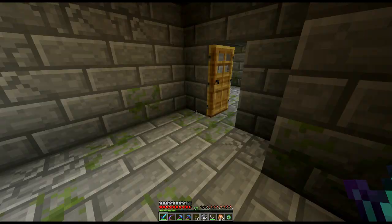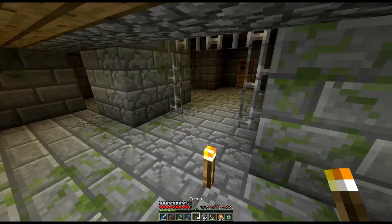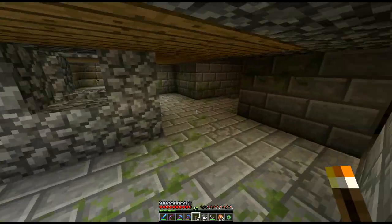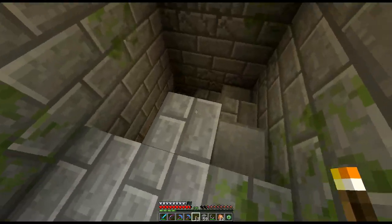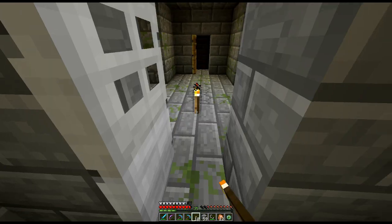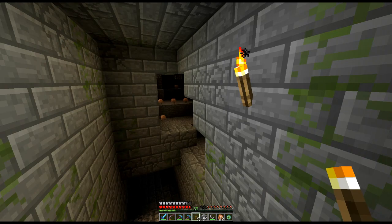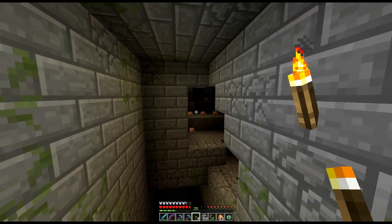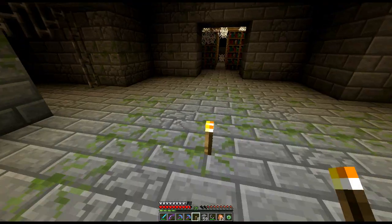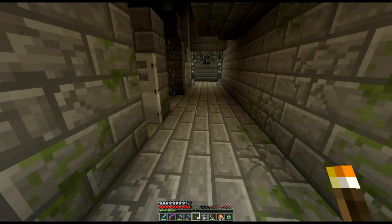We've gone through all that area, so let's go off in a different direction. I'm never quite sure how those enderpearls work — should they come right down on top of where the end portal is? Oh — there's a library! That's good, lots of books. Oh, here we go — yay! We found the portal!